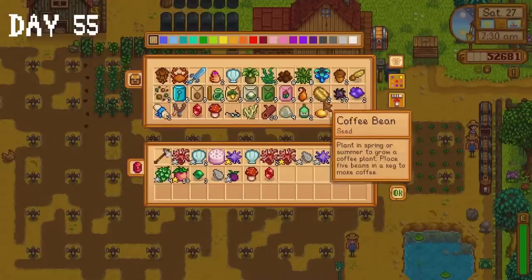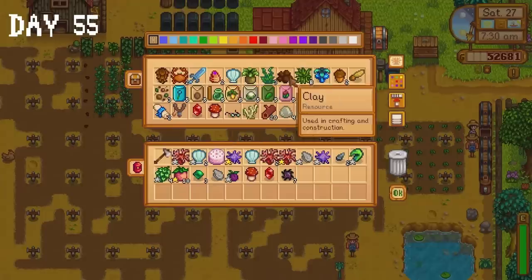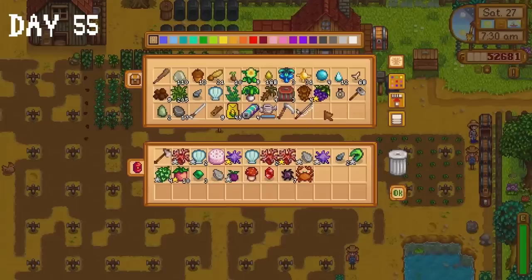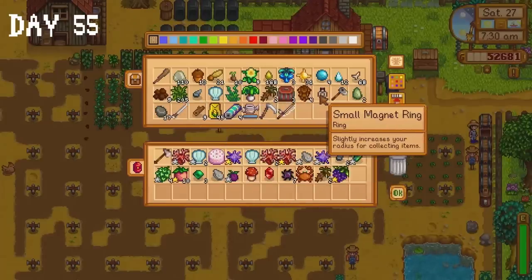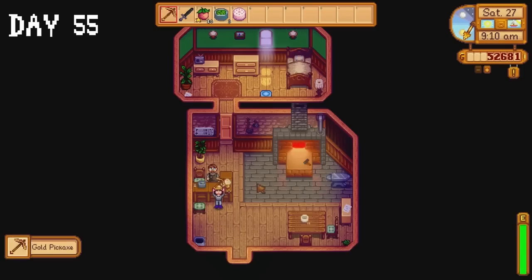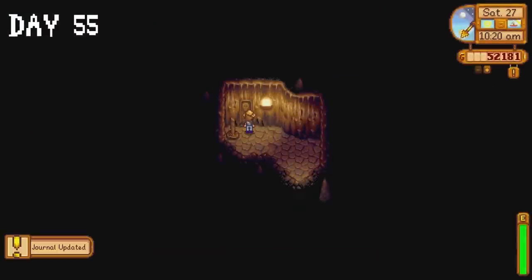Day 55, the penultimate day of summer. I decide to ship some items I've been keeping that I don't really need. I collect my gold pickaxe from Clint and head to the desert where I enter the skull cavern. I did alright here I suppose — floor 9 was a monster only floor full of pepper rex monsters, which was not enjoyable at all. We didn't even get a dinosaur egg from them.